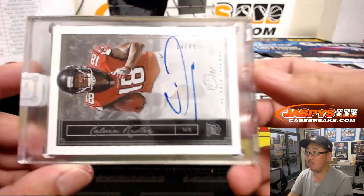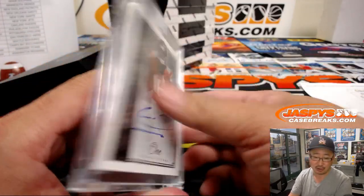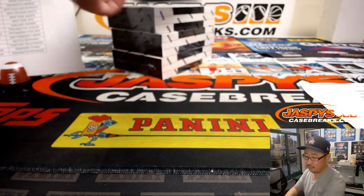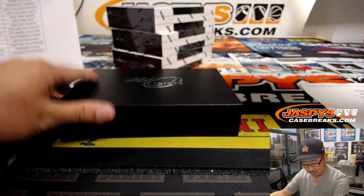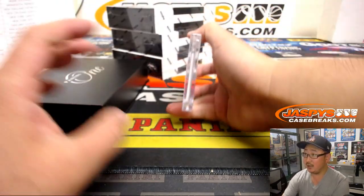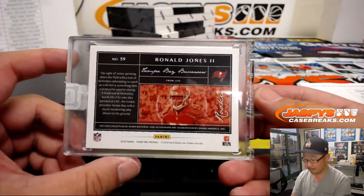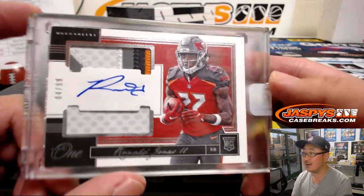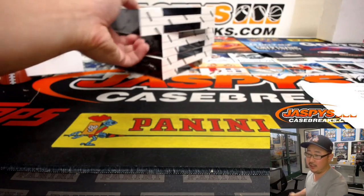Halfway through the inner case break. Next one is Calvin Ridley, 18 out of 49 — Ray Mendoza got the Falcons straight up, the Dirty Birds. Then Ronald Jones II, four out of 99, dual relic and autograph — that goes to Eric Leal and the Buccaneers, picked up straight up.